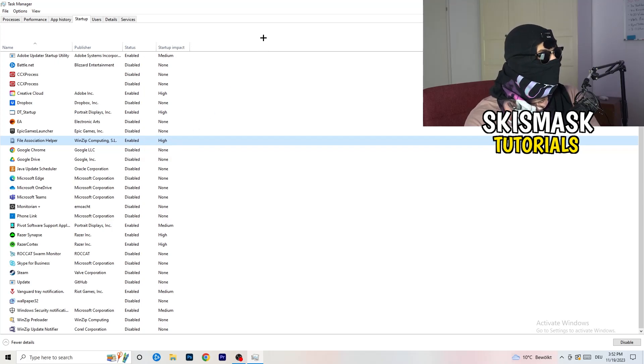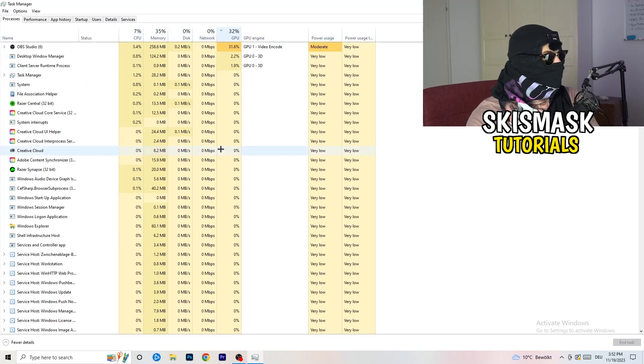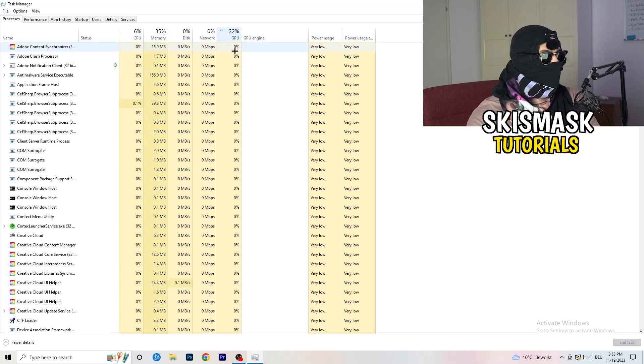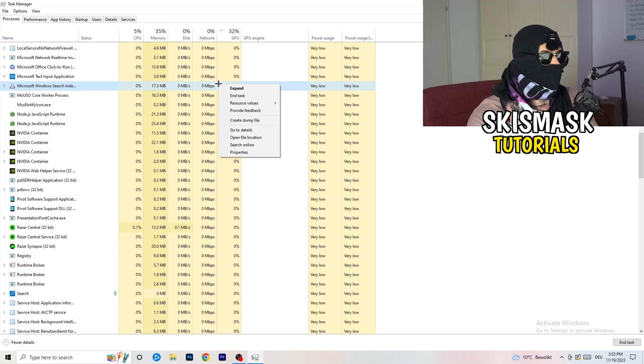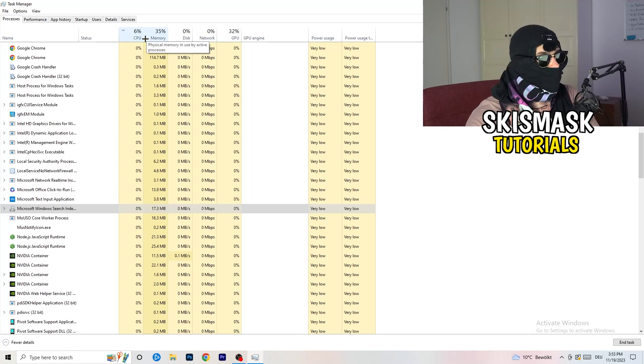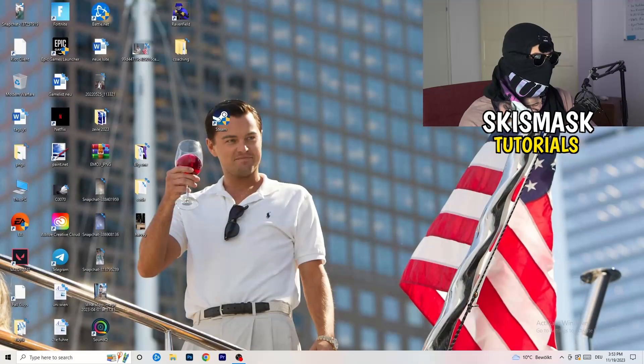Next, go back to the Processes tab. You'll see two sections: Applications and Background Processes, plus CPU and GPU columns. Click on the GPU column first — this shows which programs are using the most GPU. Right-click any non-Windows program that's using too much GPU and click 'End task'. Then click on the CPU column and do the same — end any tasks with excessive CPU usage.